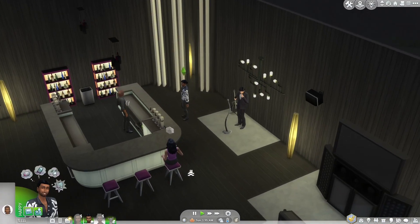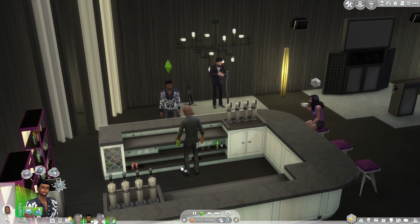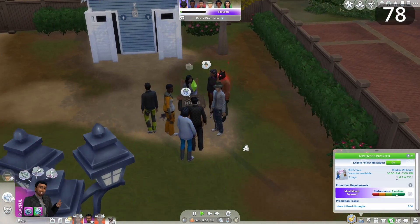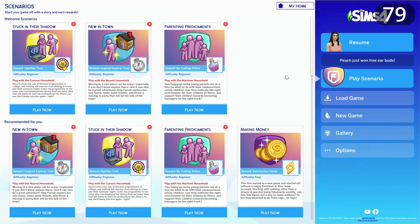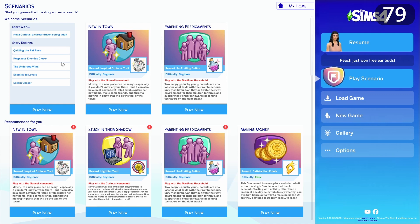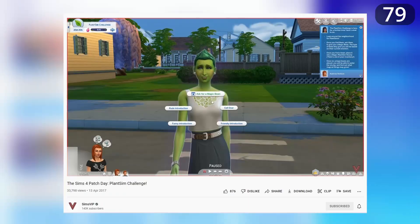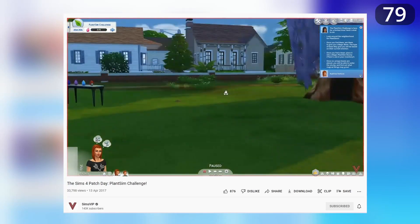Here's a bunch of random gameplay improvements: let us kick unwanted Sims out of conversations. Scenarios — what is the point of the limited-time ones? Either make all scenarios permanent or give us a proper reward that isn't just satisfaction points. Earlier in the game there were some limited-time events similar to scenarios, like the PlantSim challenge — completing it permanently gave you the ability to turn a Sim into a PlantSim through gameplay rather than cheats.